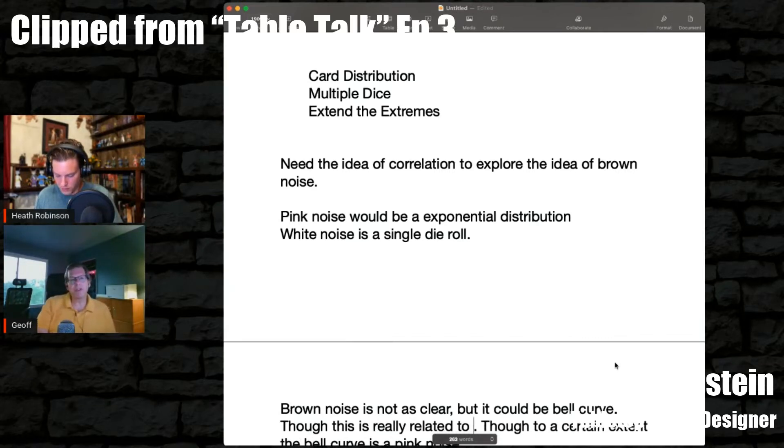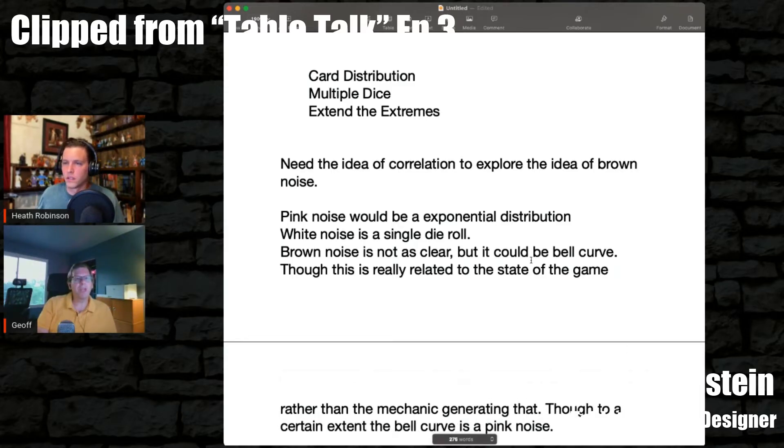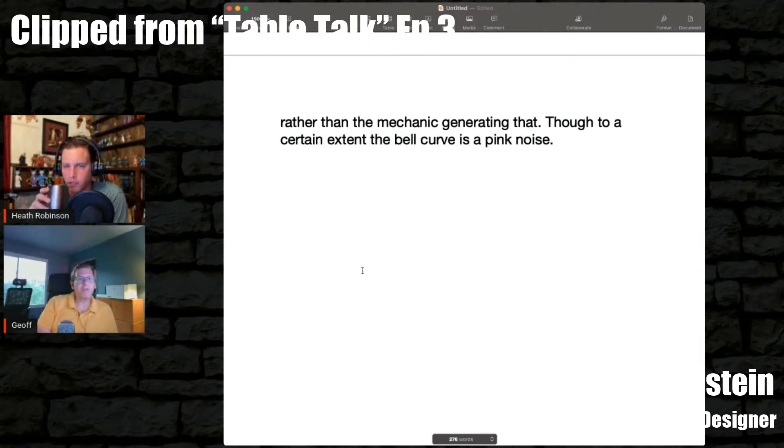This gets more into the topic of randomness in general. One of the fun things about randomness is, the more dice that you throw, the less random your game actually is. There have been war games where you roll like 10 or 20 dice during an attack. People are like, 'Oh, this is so exciting!' But throwing 10 or 20 dice is way more predictable than throwing one or two dice. The more dice you put into your system, you're taking luck out of it and moving the result much closer to the mean.